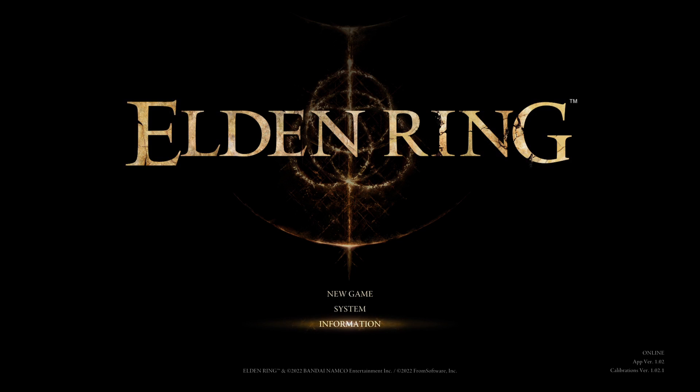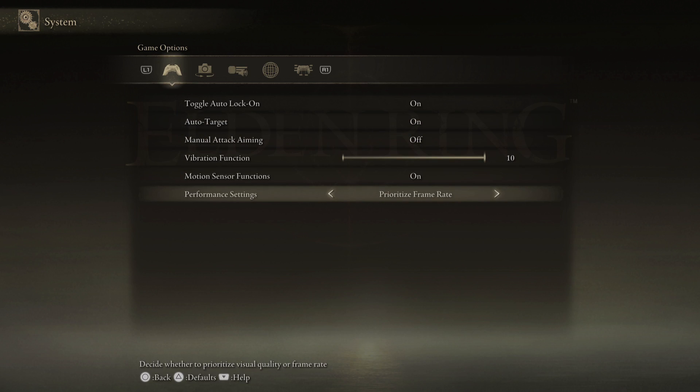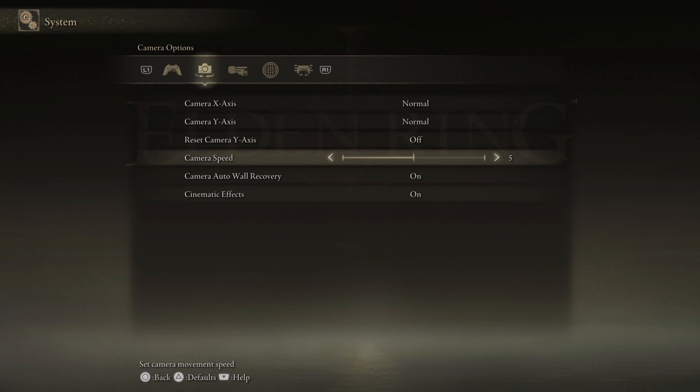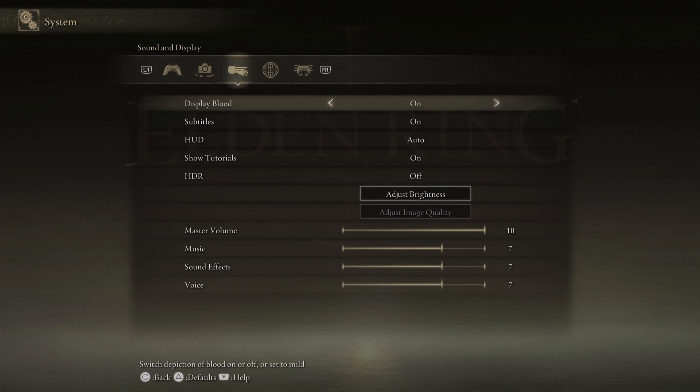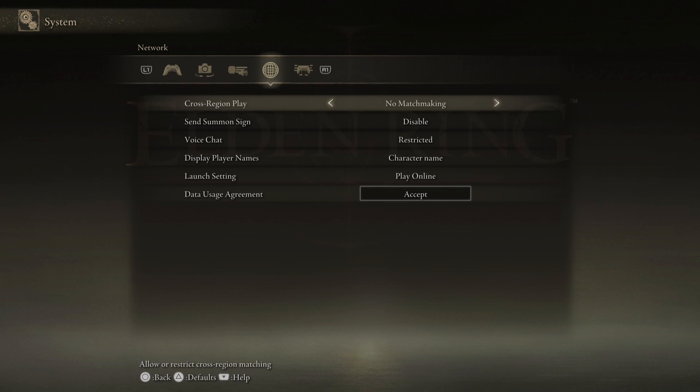Let's go to system settings. Auto target lock: on. I'm not going to mess with any of this. Prioritize frame rate — definitely prioritize frame rate, not quality. I'm not going to mess with any of this until afterwards. HDR — I don't want HDR on.